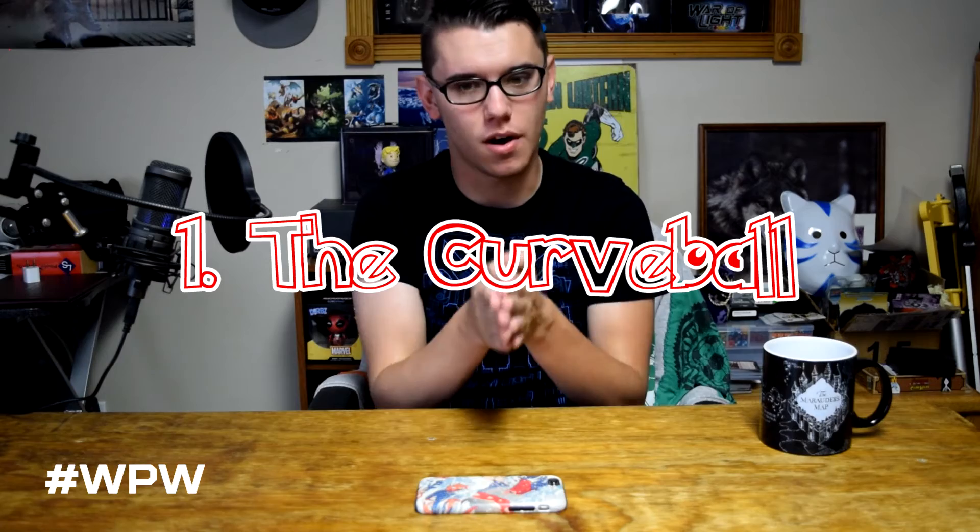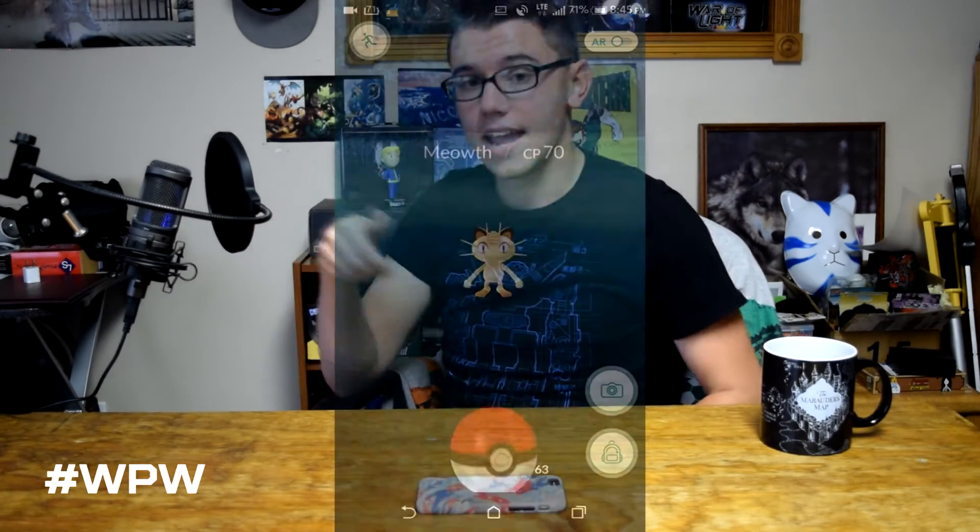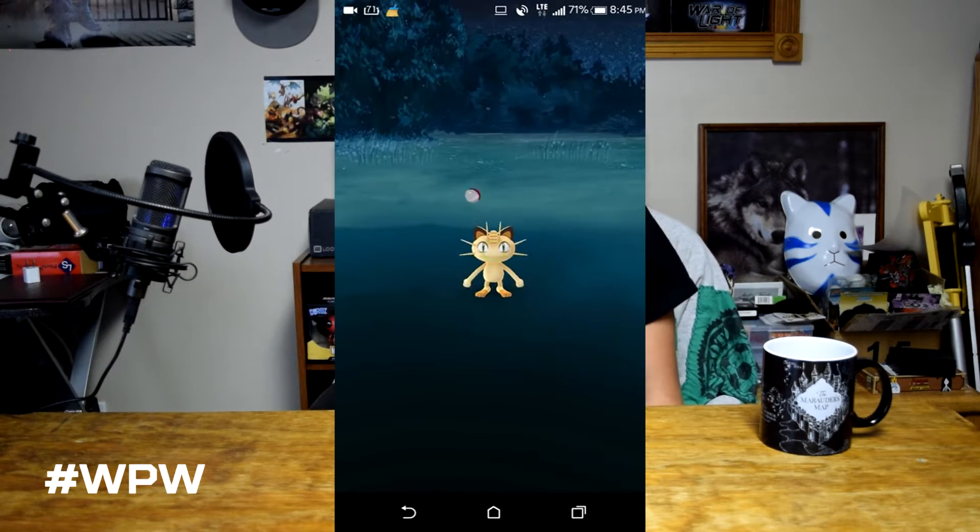The first tip is known as the curveball. Basically when you're capturing a Pokemon, you have your Pokeball at the bottom of the screen and you're usually flicking it at them. If you want bonus XP — and this is really useful during your lucky eggs, which give you double XP — you start spinning the ball like this. When it gets the sparkles around it, you throw it. If you hit the Pokemon and capture it, you get bonus XP. It's only 10 XP, but when you have a double egg it's 20, plus the 200 from capturing the Pokemon, plus maybe a thousand from a new Pokemon. So it can actually add up pretty quickly and it's worth knowing how to do.